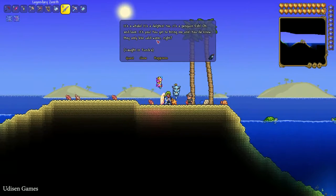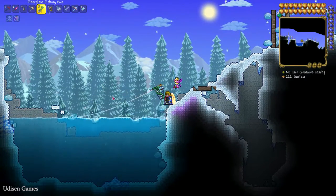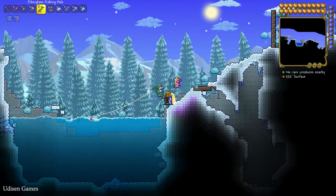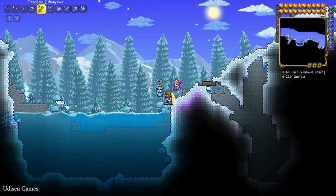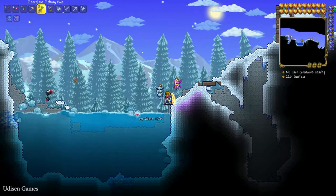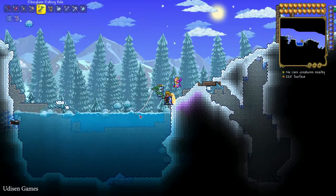This guy wants you to catch a very special fish — for example, penguin fish. Read the information: you can catch this guy only in the Tundra. Find the lake in the Tundra biome. Press right mouse button with fishing in the water. Be careful — if you see action around your fishing pole, press the mouse button and you catch fish. Usually you catch fish, crates, and so on, and if you're lucky, you catch your quest fish. It is rare loot.